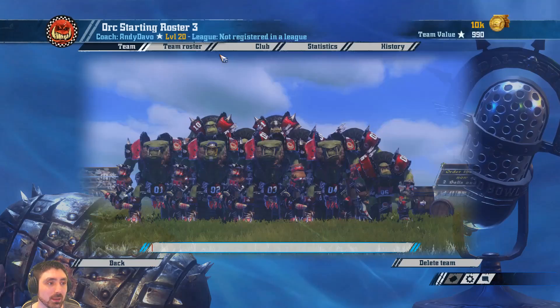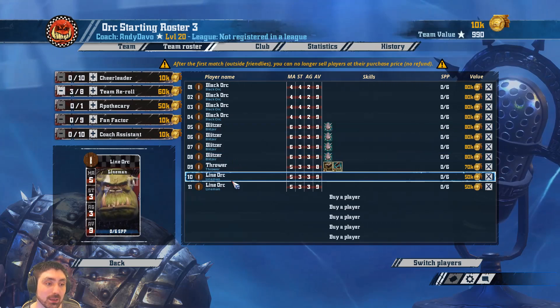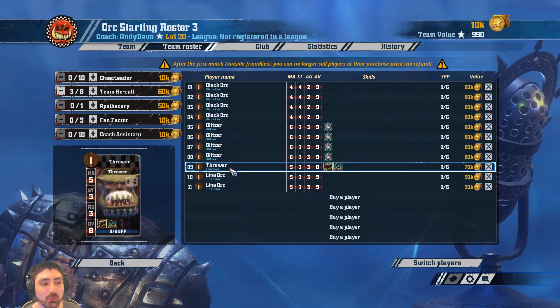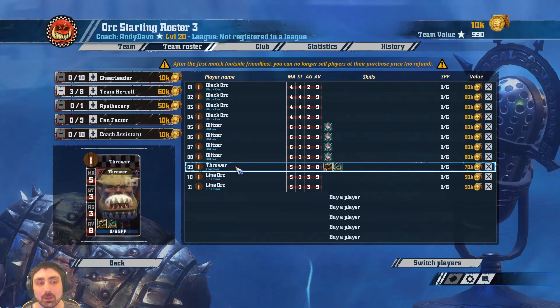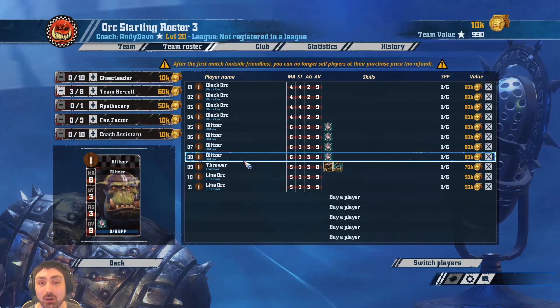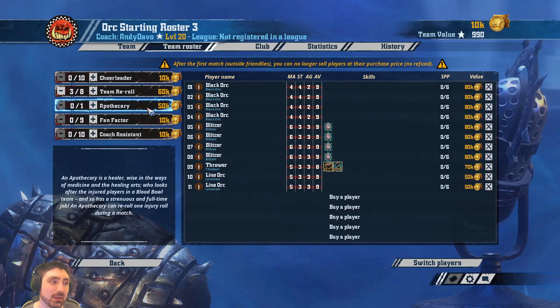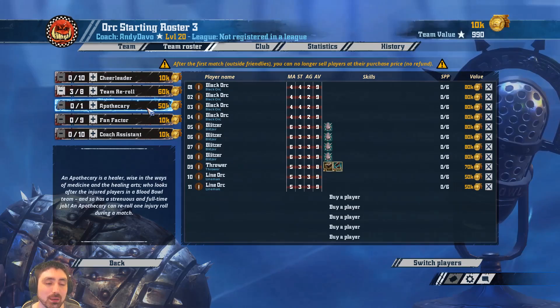Let's look at the third and final roster. Orc starting roster 3 is very similar to the one you've just seen — it's only got one change, which is that I've traded out a line Orc and put in a thrower. The idea here is that I wouldn't be using one of the four blitzers to carry the ball. I'd use the thrower to carry the ball and then slowly later in the drive, if it's safe to do so, hand it off to one of the blitzers so they can start picking up valuable skills — guard, tackle, mighty blow, piling on. The thrower is basically a ball caddy. It does make the apothecary a little bit longer to get to because you've only got 10k in the bank, but overall if you don't want the troll, this is probably the best roster in my mind.